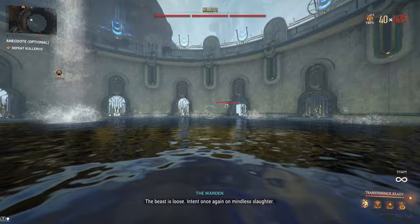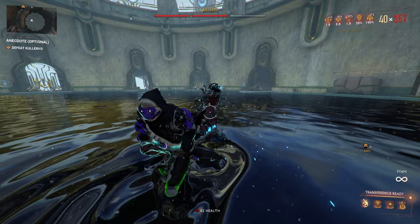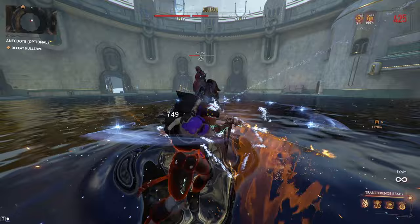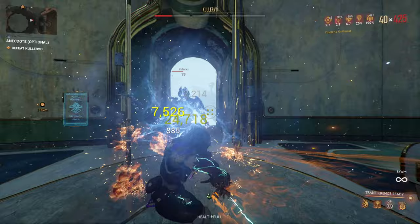He has four kinds of attacks. One-on-one, in which he will engage you specifically. Then there are area-of-effect attacks which will create a circle on the ground around Kulervo which you need to avoid. The third kind are his specters, which fly in one spot and shoot projectiles that explode after hitting a surface. The last kind is the beam attack, which happens after you kill his minions. To avoid those you only need to roll.